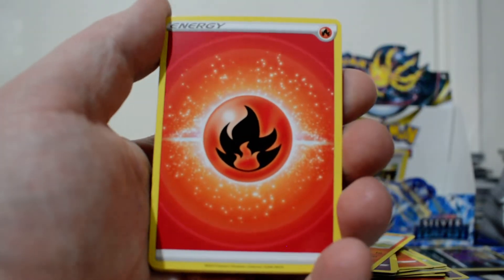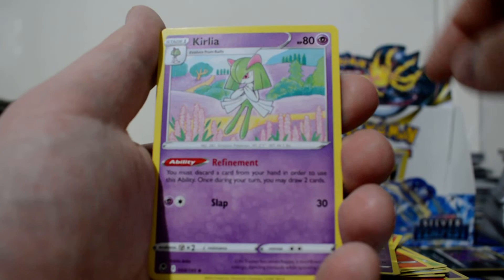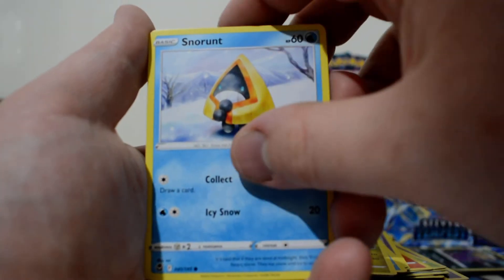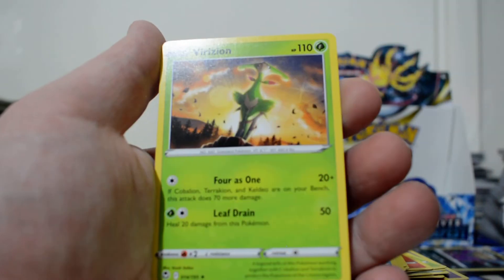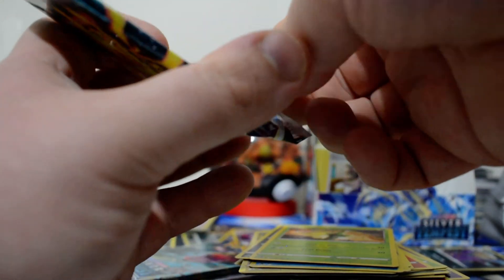So, we've got a Fire Energy, Sigilyph, Gym Trainer, Curlier, Spinder, Feebas, Noibat, Snow Runt, Sandile, Reverse Brandon - I seem to find this more as a Reverse - and then a Virizion. Down to the last four packs for this video.